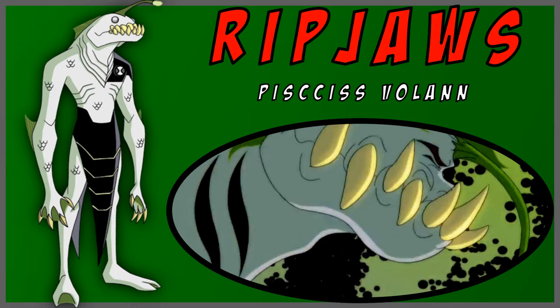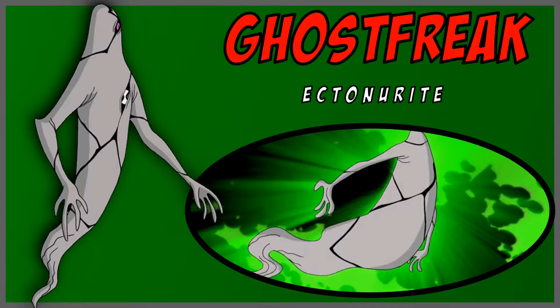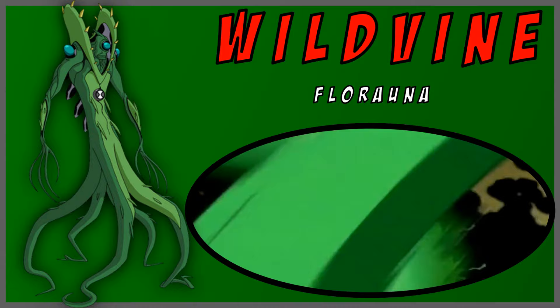Ripjaws. He has very sharp teeth and needs water to survive. Ghostfreak. He can control someone from the inside, turn intangible and phase through things, and he has tentacles underneath his body. He escaped the Omnitrix at one point. Cannonbolt. He can turn into a ball and roll around. Very fat and clumsy, but also pretty fast. Wild Vine. He has a plant that can control other plants, can camouflage in rough situations, has black pods on his back that he can use as explosives, can regenerate any part of his body, and can grow sharp spikes on his body if he's ever tangled in anything. It's a shame that this one didn't get used as much.